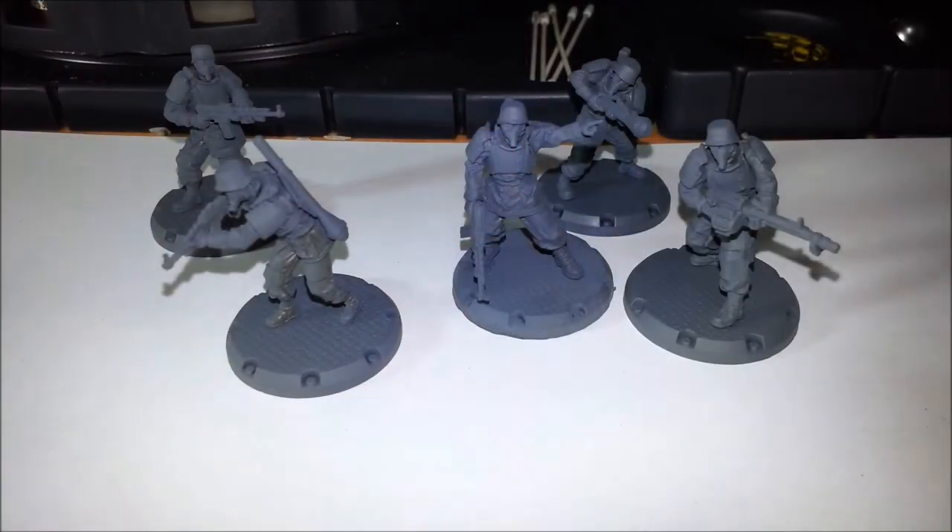Here's the five-man Recon Grenadier unit. There's a bunch of different weapon options — three of them have assault rifles, one's got a light machine gun, one's got a Panzerfaust on its back, and then you've got the sergeant pointing in the middle. Like Stefan, they're separated at the waist and head so you can reposition them. They're pre-primed, though the priming is a little light in some places, so I'd recommend re-priming before painting. Overall they're a really cool infantry unit.